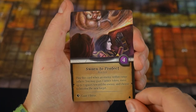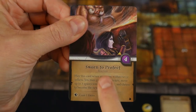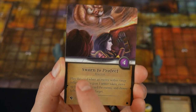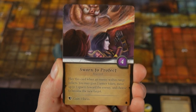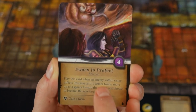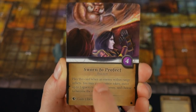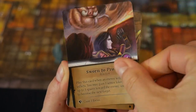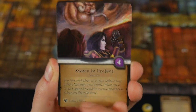A reaction card is a different type with a trigger effect — you play it for free out of turn. Swarm to Protect says: play this card when an enemy within range inflicts. You may gain one armor token, move up to three spaces toward the enemy, and choose to become the new target. You can keep this in hand and if something happens within range, discard this card to do that. Additionally, you can re-roll a rune die to gain one focus.